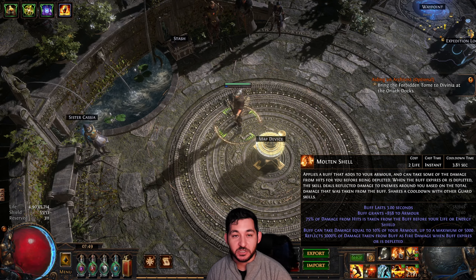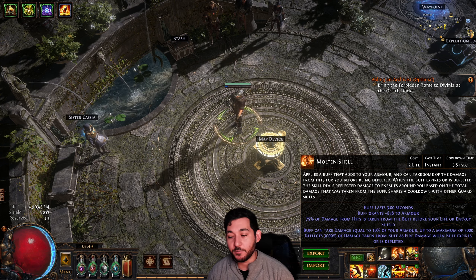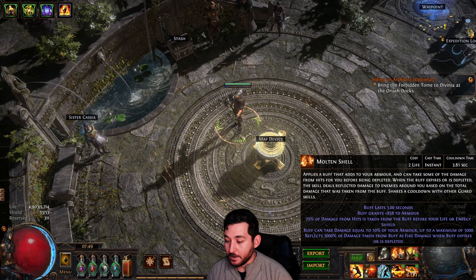And I like to manually cast Molten Shell. I don't like Cast While Damage Taken — you take a bunch of little hits, you erode Molten Shell. I'd rather just max out Molten Shell and deal with it that way.